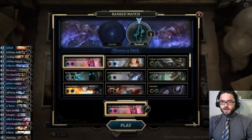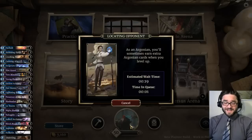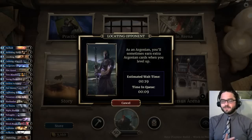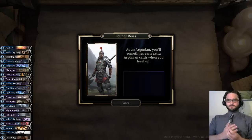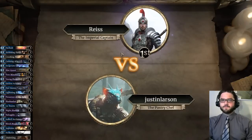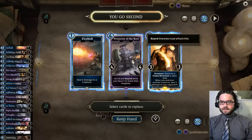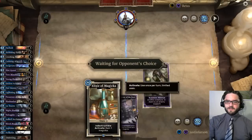Howdy folks, Justin here. We're going to hop onto the ladder with our big dumb sorcerer deck — deck list is on the left. We're swapping out the atromancers, the two-two guys that put a fella in your hand, and trying out young mammoths to see how that works. We're up against Reese the Imperial Captain — maybe this is a tokens matchup. We're going to keep the preserver since we have the elixir.